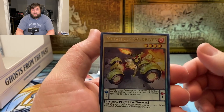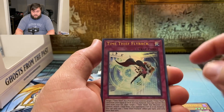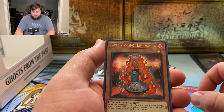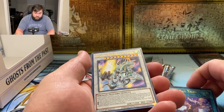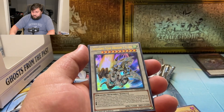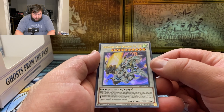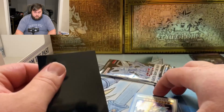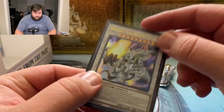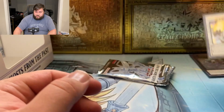I think PSA times are gonna be really hard to come by. We got Metalfoes Gold River, Time Thief Flyback, Laval Volcano Handmaiden, Fairy Tail Tales, and Shooting Star Dragon TGEX — I don't think I've pulled this one yet. I think this is support for Stardust Dragon? It definitely looks like it would be — I'm pretty sure that's Stardust Dragon support.